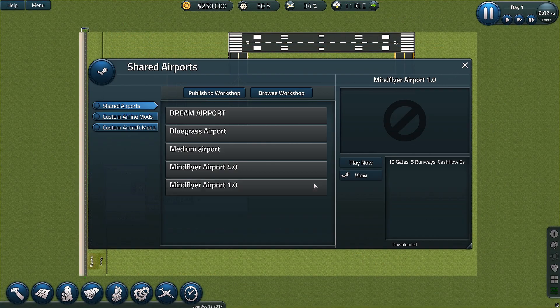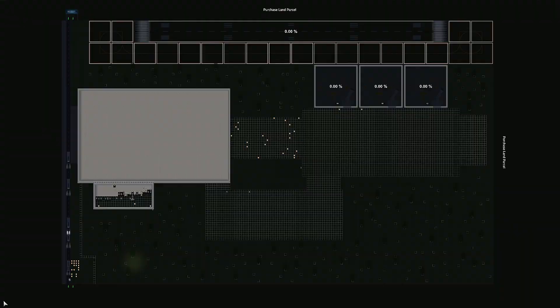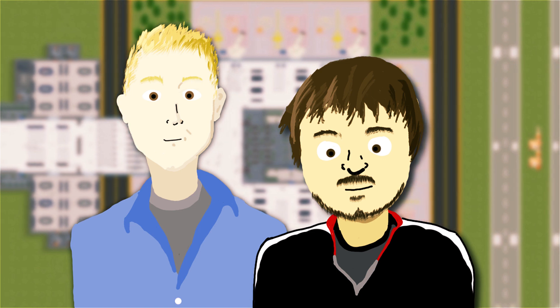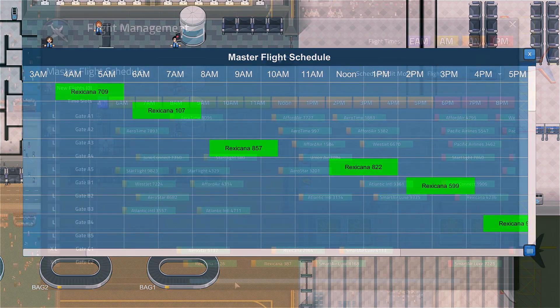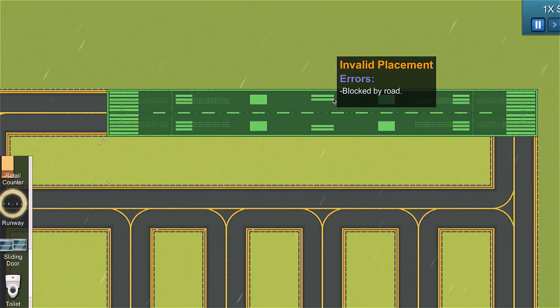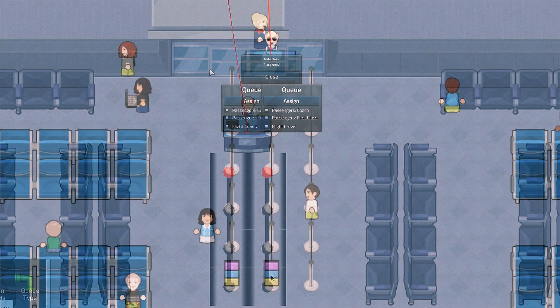Even download player-created aircraft and airlines directly from the workshop. However, the process never ends. Think something can be improved? Reach out to the best dev team on Steam and share your input. And watch as the game evolves almost as quickly as your airport. Welcome to SimAirport, available on Steam now.